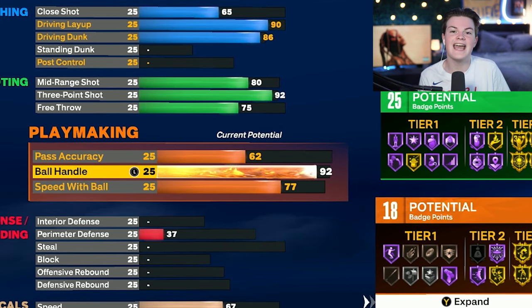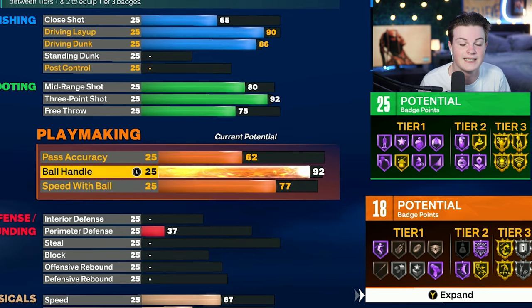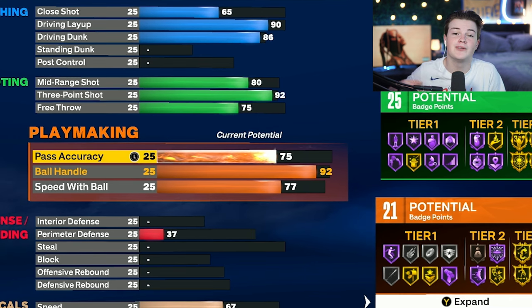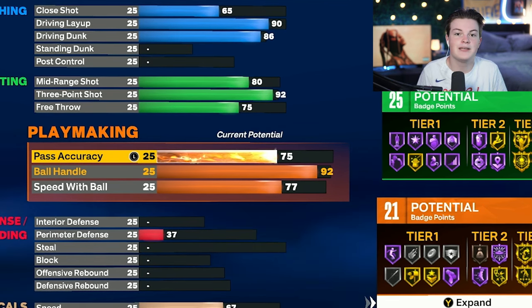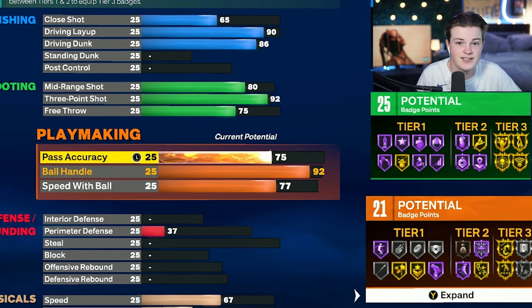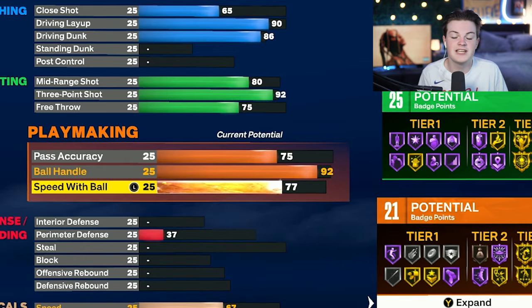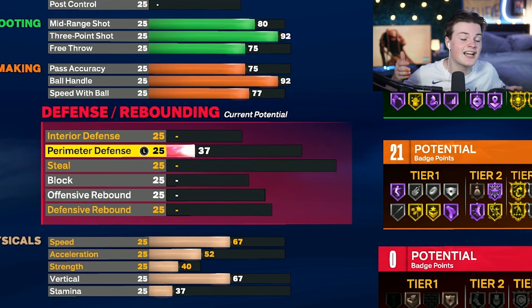Moving on to the playmaking category, bring your ball handle all the way up to 92 — this unlocks all of the best dribbling animations. After that, bring your pass accuracy up to 75, which unlocks the LeBron pass style, making your passes so much faster. Just leave your speed with ball at 77 because once you get the hall of fame quick first step, you're golden.